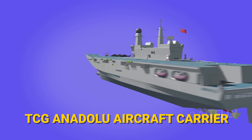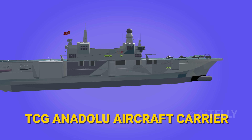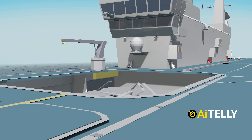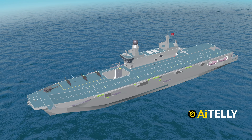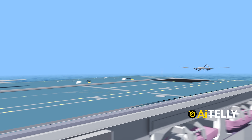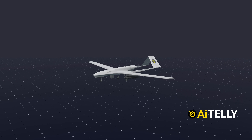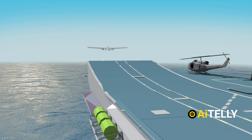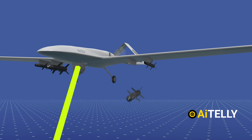This will provide Turkey's TCG Anadolu amphibious assault ship with operational offensive air power. The drone will be launched from an amphibious assault ship of the Turkish Navy that can be configured as a STOVL, or short takeoff and vertical landing, aircraft carrier. We will also discuss the basic step-by-step process of how this could be launched, as well as its weapons system and how it operates.